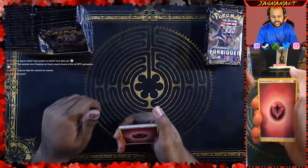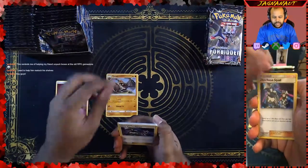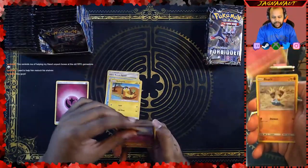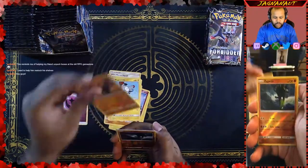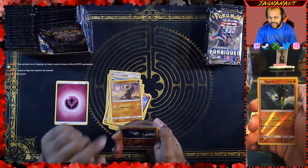We are always starting off with our energies — we got our fairy energy. Tyrods, Ultra Recon Squad, Amora, Helioptile, Flabebe, Binacle, Magnemite, Cubone. Our reverse is a Zygarde — that is a rare. That is a good pull. Good pack to start off.